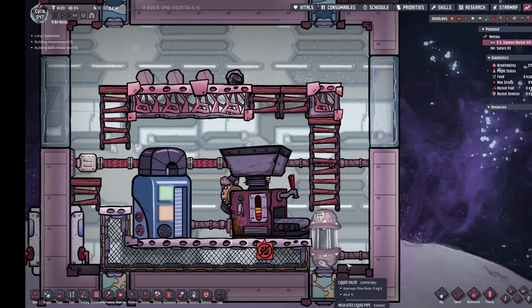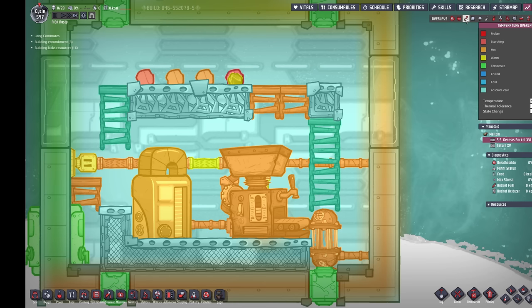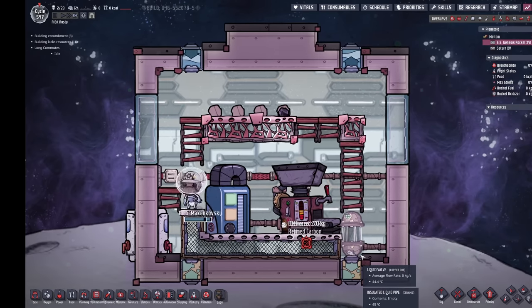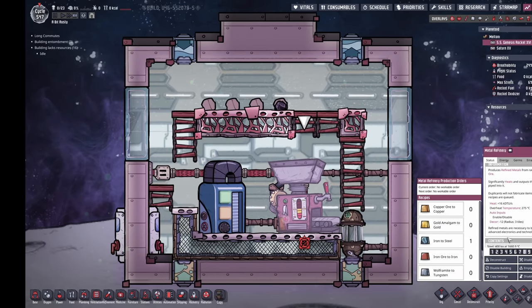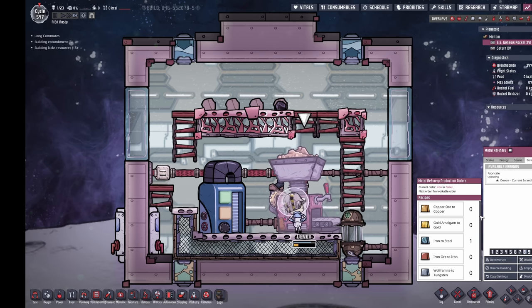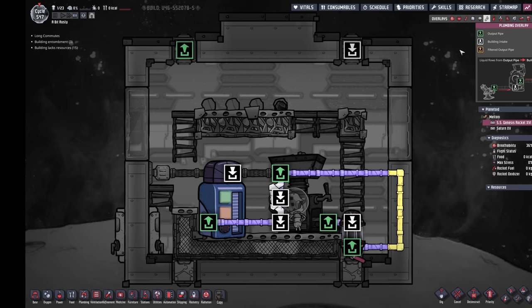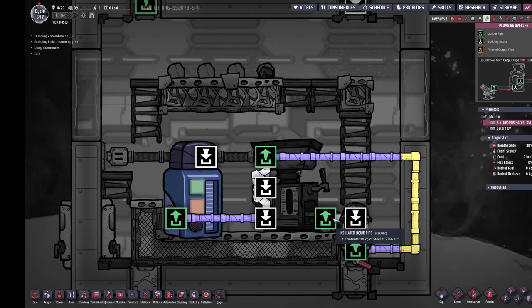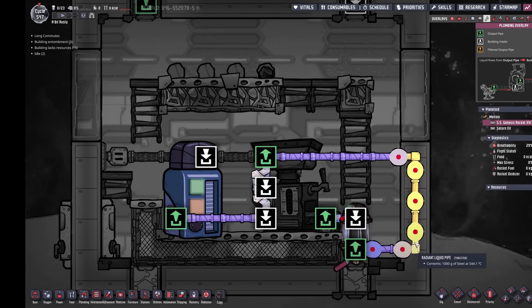We'll queue up one piece of iron-to-steel, have Devin run that through, and see what it does to the temperature. The steel is coming out at about 2200-something. The problem is it can only go through one kilo at a time from this point because otherwise it'll solidify in the pipes. It's cooling down a lot on the way out — that might be too much cooling. We'll see.